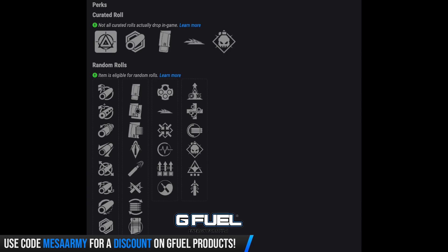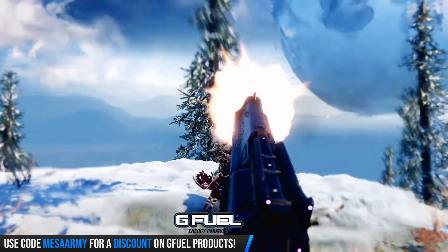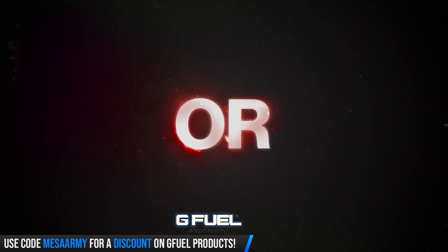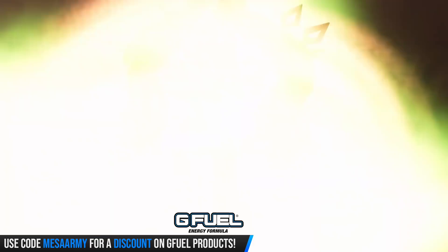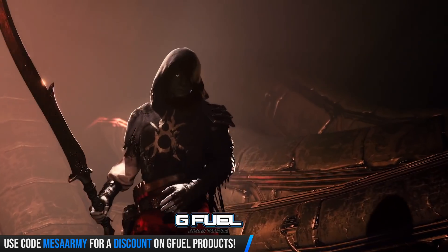In the final column, we've got Elemental Capacitor, Unrelenting — rapidly defeating targets will trigger health regeneration, with guardians and more powerful combatants counting as more than one kill — Full Auto Trigger System, Demolitionist, and Wellspring. I like Wellspring because kills with this weapon generate ability energy divided between your uncharged abilities. With Stasis, I'm always trying to get my grenades and melees back, so if I can get any weapon with Wellspring, that's a win-win.